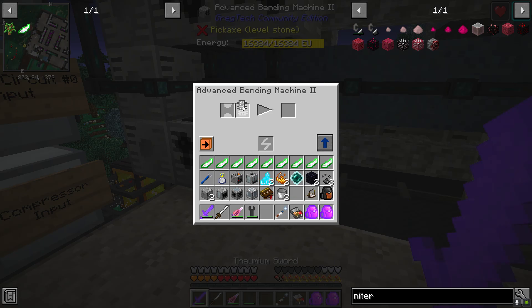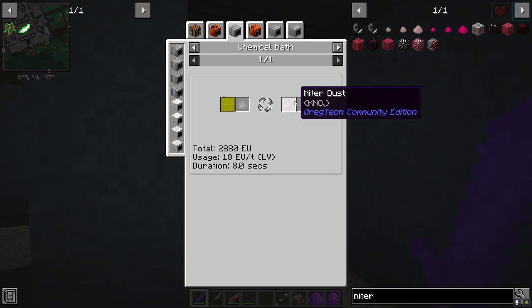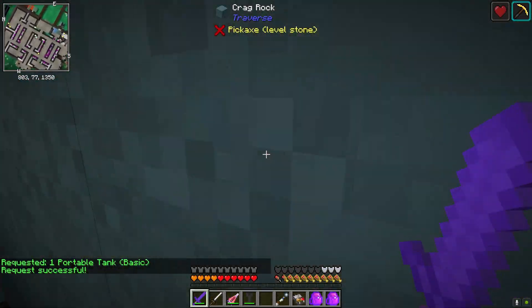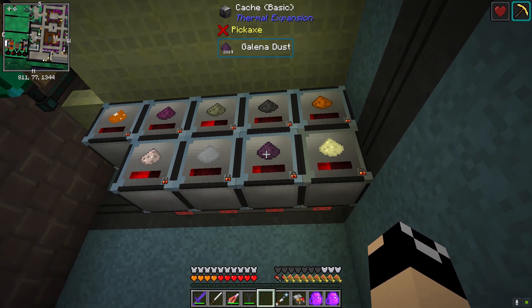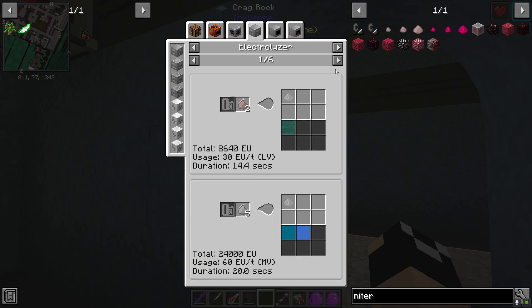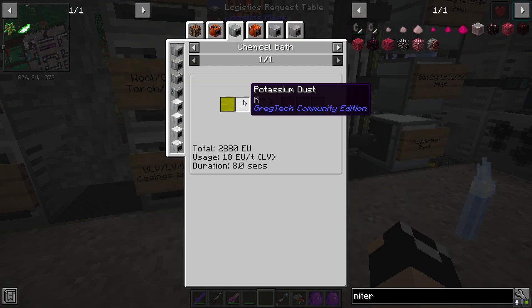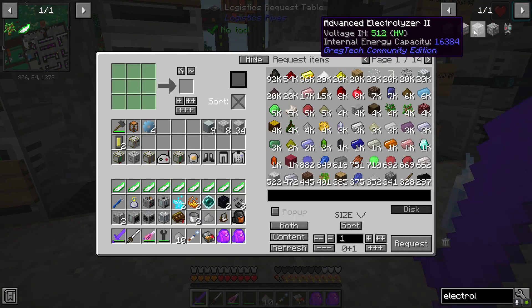Now that we've got that, we can run this with potassium — just a little bit is going to get us our niter dust. I don't have any potassium in the system, and I don't have any down here either. But we can get it by electrolyzing rock salt, saltpeter, or pearls. For this it's five saltpeter per potassium. I don't have a spare electrolyzer, so let's go ahead and order one of those.